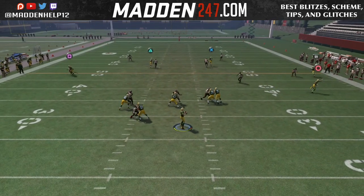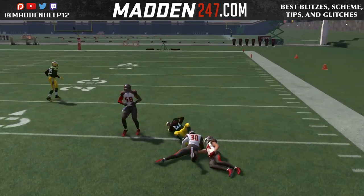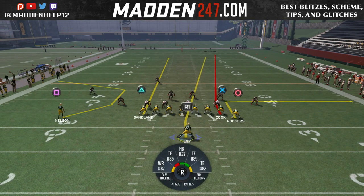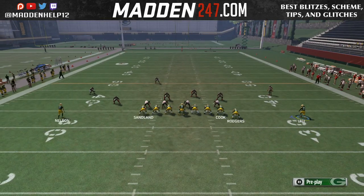You can motion the running back to the left or to the right in Jumbo Heavy. This is going to definitely destroy cover two and beat cover three as well. Mix this in with all the other plays that we run out of the Jumbo and Jumbo Heavy.